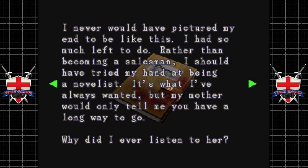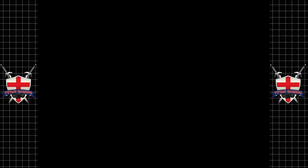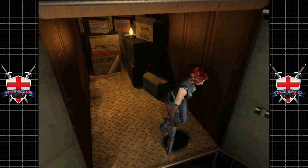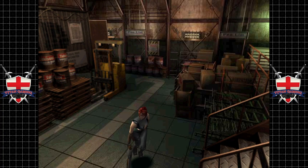'I never would have pictured my end to be like this. I had so much left to do. Rather than becoming a salesman, I should have tried my hand at being a novelist — it's what I've always wanted. But my mother would only tell me I had a long way to go. Why did I ever listen to her? But this looks like the end for the great Dario Rosso, novelist extraordinaire, cut down before his prime.' So it sounds like he was planning on making an exit into the zombie hordes.